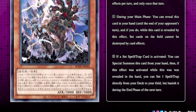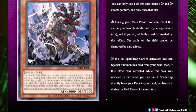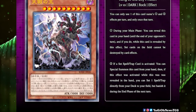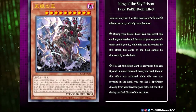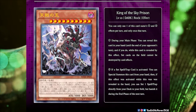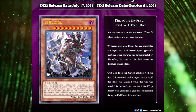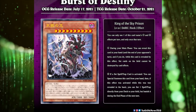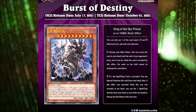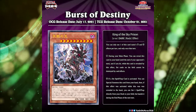The first effect says: during your main phase you can reveal this card in your hand until the end of your opponent's turn, and if you do, while this card is revealed by this effect, set cards on the field cannot be destroyed by card effects. The second effect says: if a set spell or trap card is activated, you can special summon this card from your hand. Then if this effect was activated while this was revealed in the hand, you can set one spell or trap directly from your deck to your field, but banish it during the end phase of the next turn.